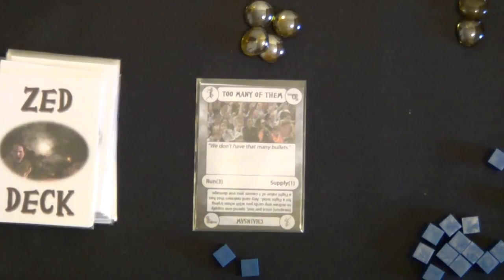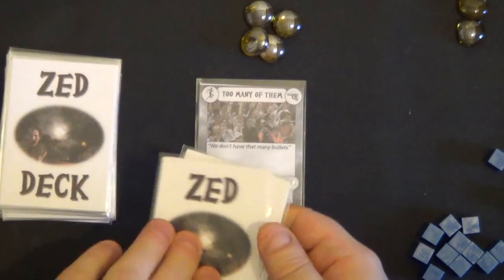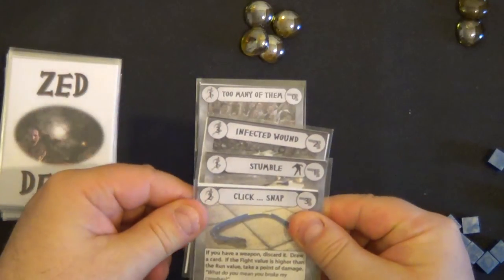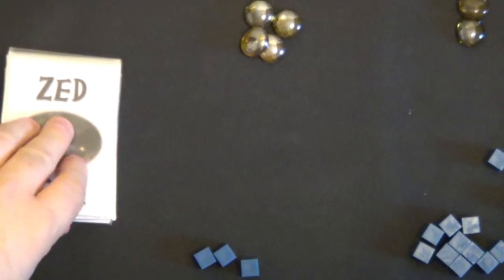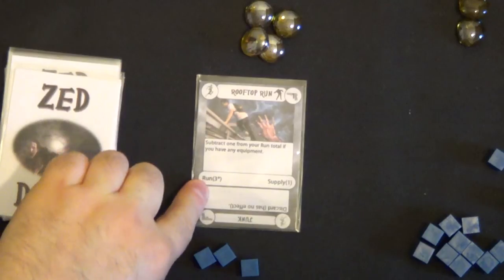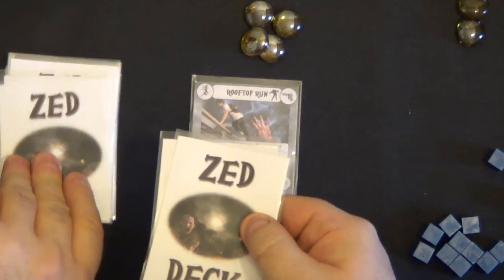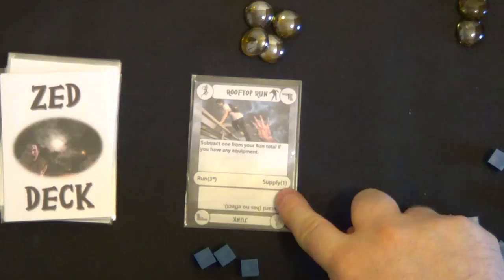Next: too many of them — run three test. I'll take three cards just to make sure. We get three, four, five, six — more than enough. I discard them and take one supply. Then: off rooftop — subtract one from your run total if you have any equipment. I've no equipment so no subtraction needed. It's a run three — I'll take three cards, looking at the run value: two, four, six — more than three, so we get the supply.